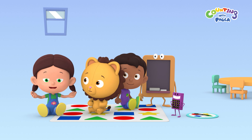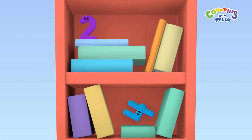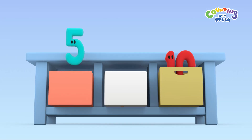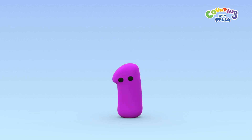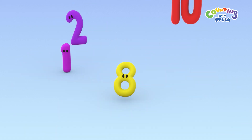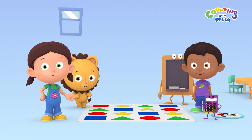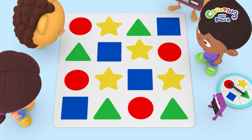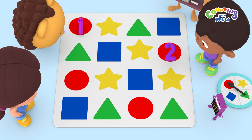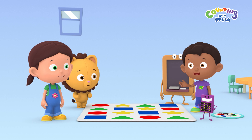Let's call for the numbers. One, two, three, four, five, six, seven, eight, nine, ten. Let's count how many red circles there are on the map. One, two, three, four. Four red circles. Let's play again.